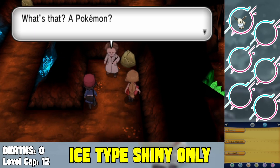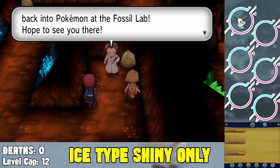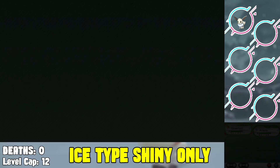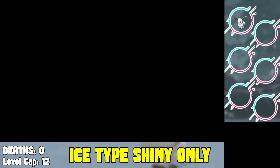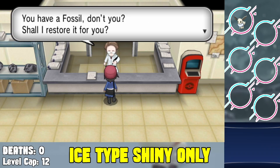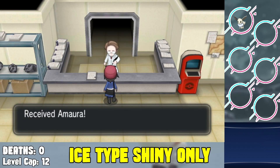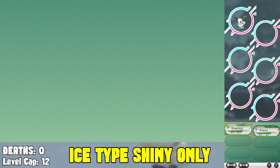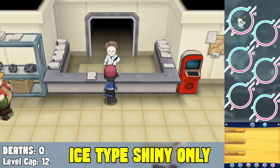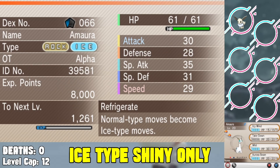From there we head into Glittering Cave. In here you're able to find a fossil — you have to get the Sail Fossil, head back and restore the Amaura you get from it. It has a chance to actually be shiny, and it's part Rock and Ice type so it'll fit right into our challenge. I had to go and reset into it, and we are able to find ourselves a shiny Amaura — it actually took a long time.